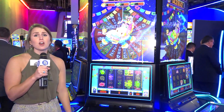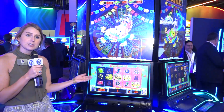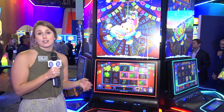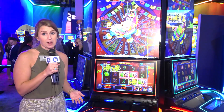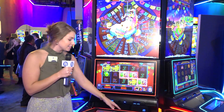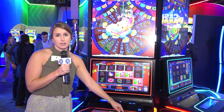Super Fiesta also has a really great take on a popular hold and spin feature. When you enter the re-spin feature, the wild positions lock into place and you enter a free spin. The exciting part is if you land a wild on an already locked position, it turns into a multiplier and you're re-upped to three more spins. This allows for huge wins for the player during the free spin.